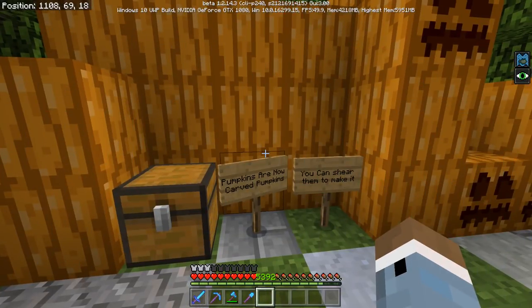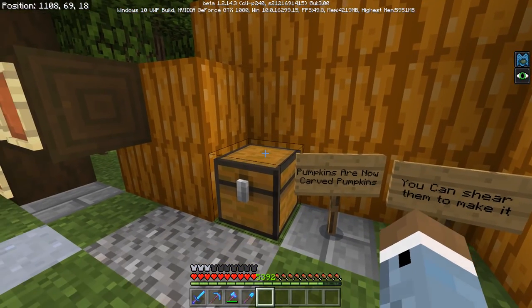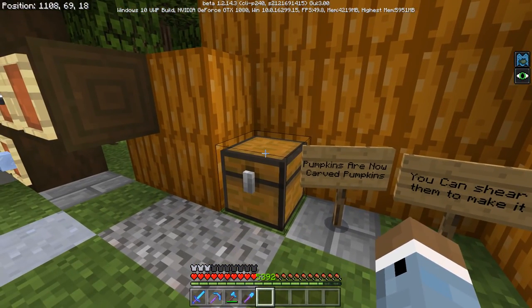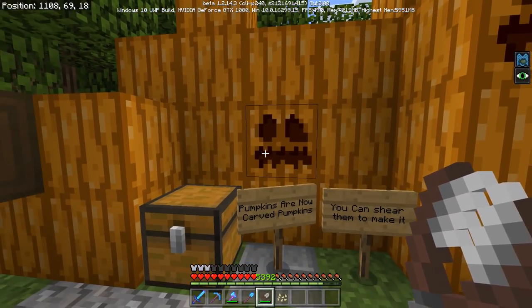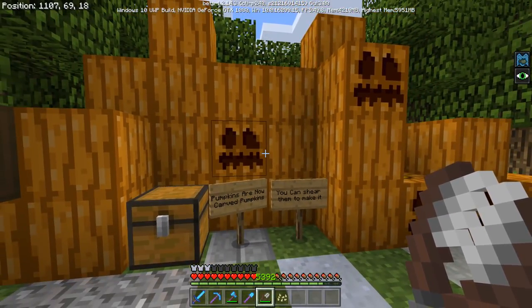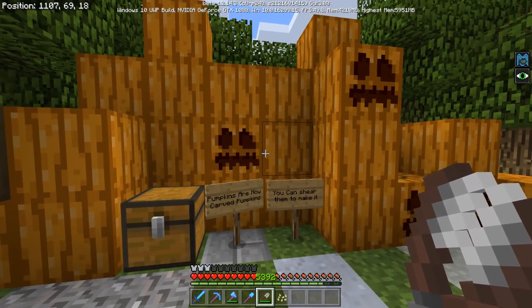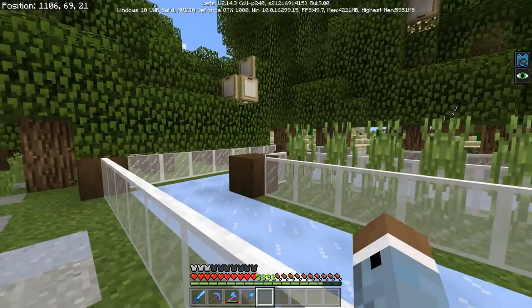Another major thing they did was change pumpkins so that they spawn without the faces now — which I love, because the faces just threw me off. But if you still want a face, you can shear it and then it'll add a face. I think that's something they should have done a long time ago, but they're finally doing it. So thank you — I'm a big fan of that.